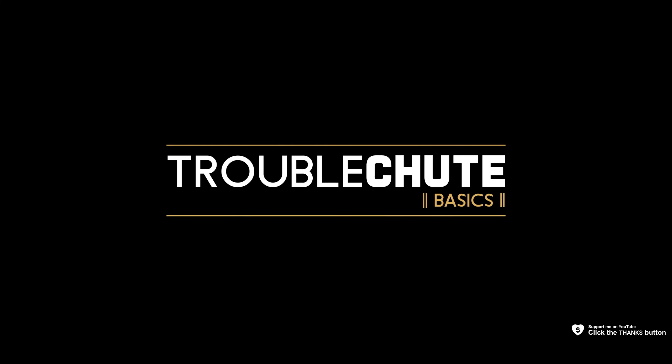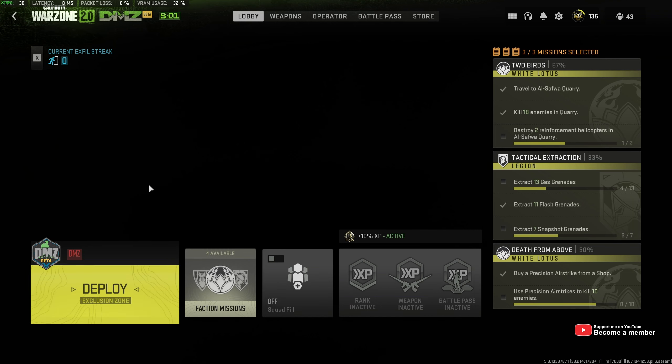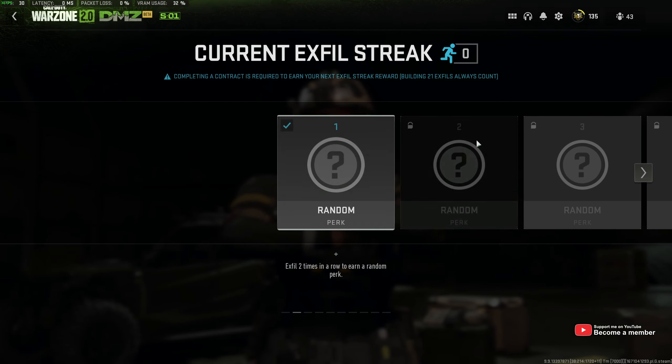What's up? My name is Technobber here for Troubleshoot, and welcome back to a brand new guide for DMZ. A brand new update came out a few hours ago and introduced Building 21. It's a mysterious building that you'll probably come across. When you go to DMZ, then current X-Fill streak, you'll see Building 21 X-Fills always count.